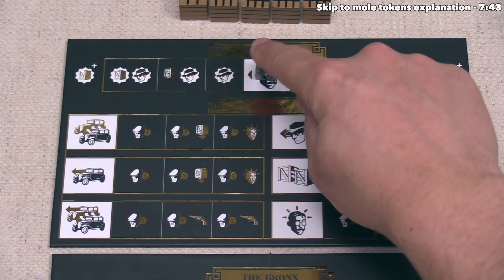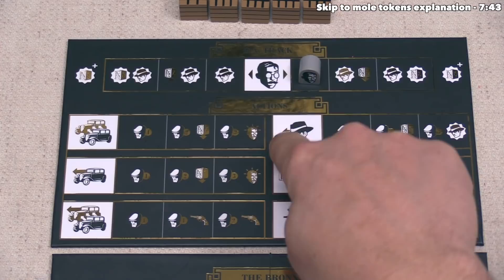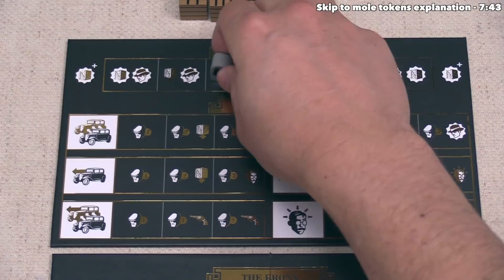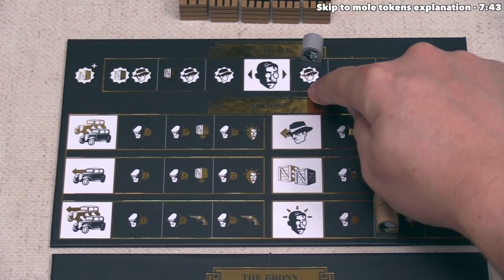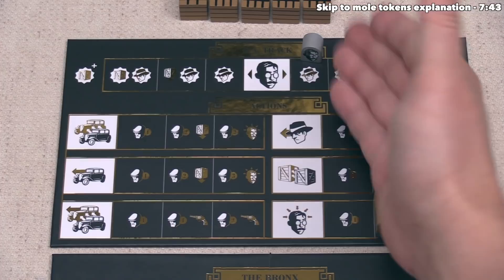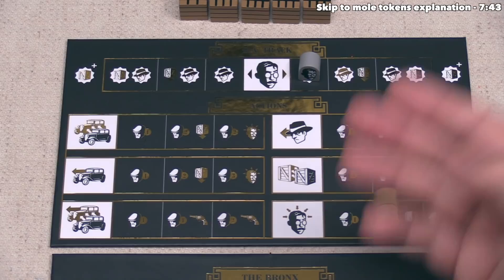The district attorney token starts in the middle, and we can perform this action to slide it one space over. For the rest of the game, this middle spot is not actually a location, so if our opponent does a DA action it will jump over the middle. The DA token will be investigating one of us or the other for the rest of the game. The action icons underneath these spots will only be performed at the end of the round by the player not currently being investigated. We have completed all our actions, so our turn is over.